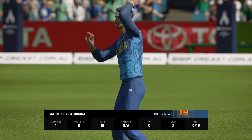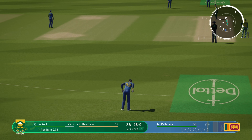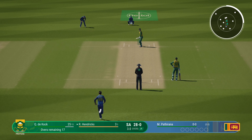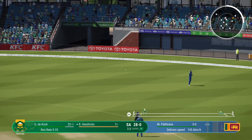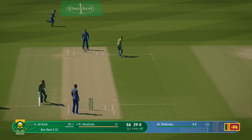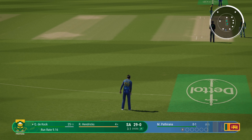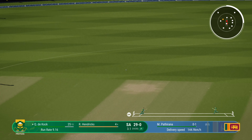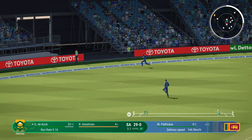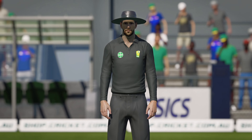A right-arm fast bowler is coming into the attack from the north end. Two straight and punch through the leg side. Starting to hit their stride — a fabulous piece of timing, and they're into the 20s.